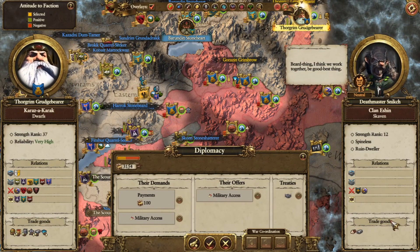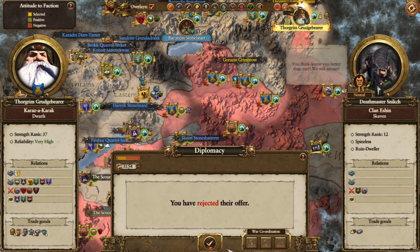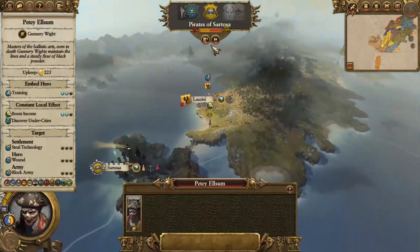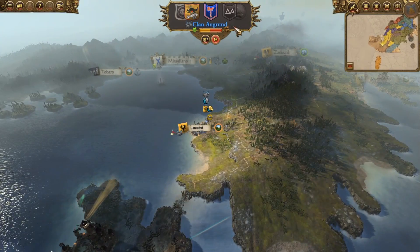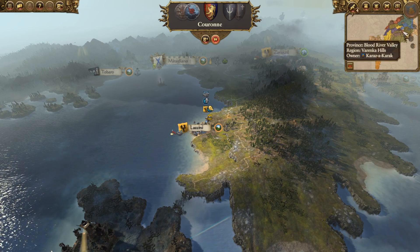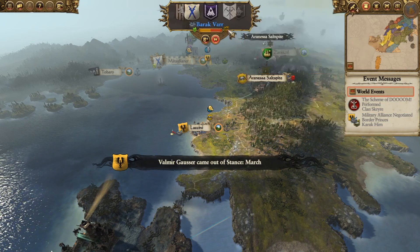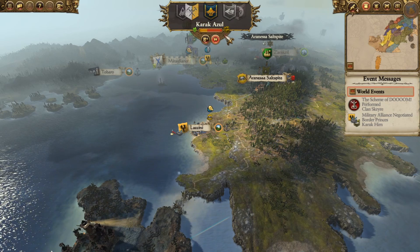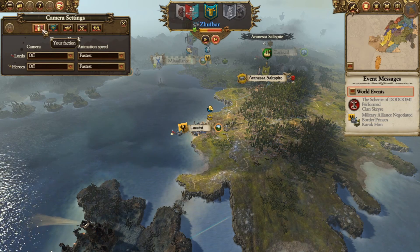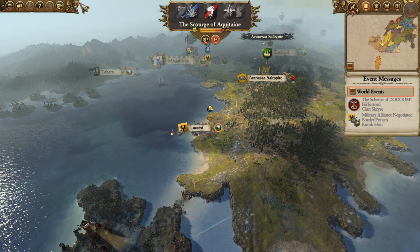Military access request from Crooked Moons - no, I won't accept that. We get the fast forward going. The camera's stuck over here, I wish you could still pan. There's probably an option for that somewhere - something I always forget about because I'm not very good at this game.